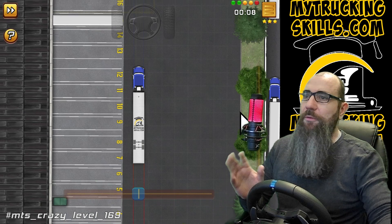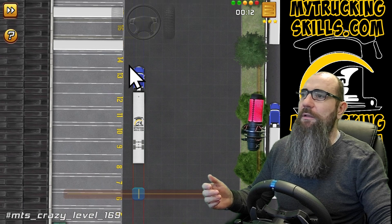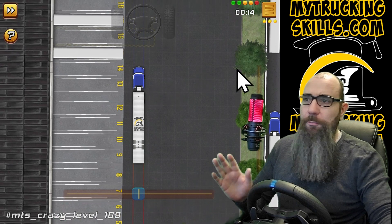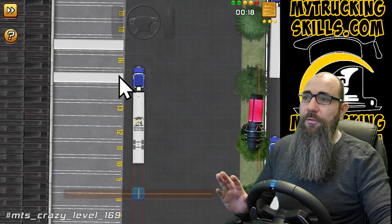So I want to show you something cool that I've done. This is a very simple dock. We've got nine spaces, so that's 90 feet in front of us to play around with. We have a nice wide open space — nothing hard about it whatsoever.